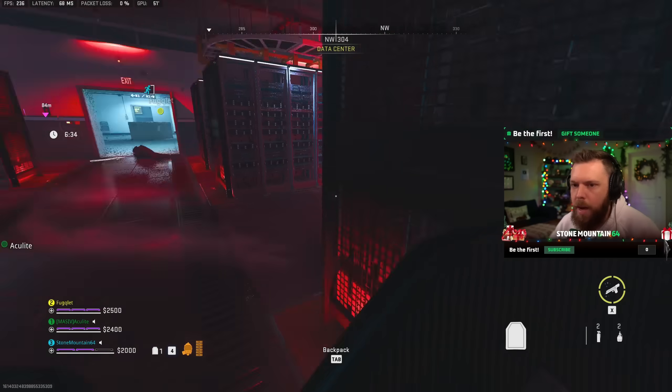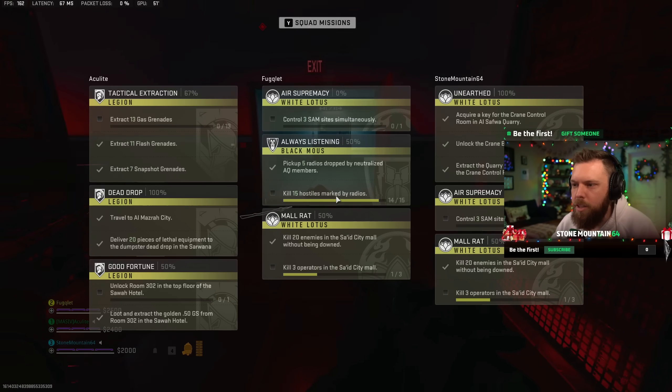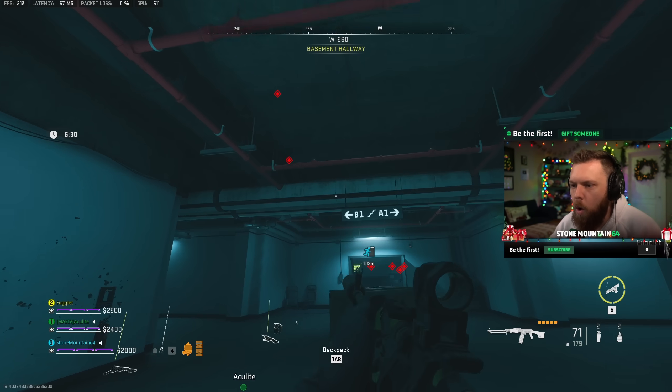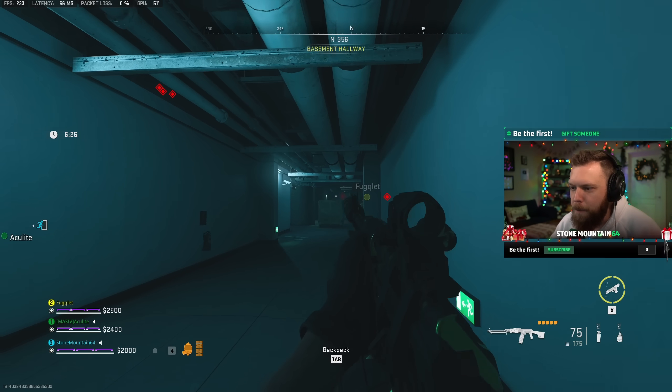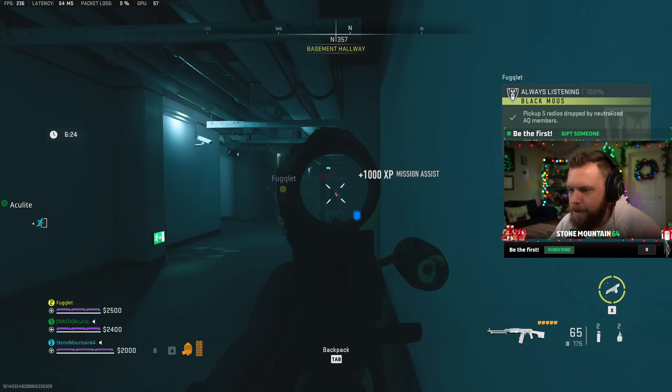We going upstairs? Activate UAV. Doesn't do anything. Oh, oh, oh. Holy smokes. It gives us walls. I think these are layers over here. I think that out there is... they would not actually.